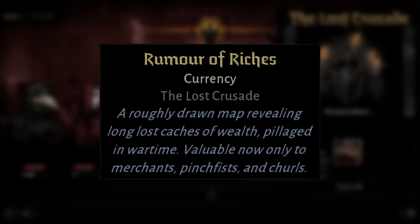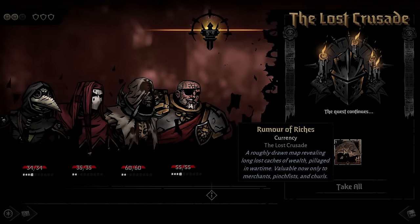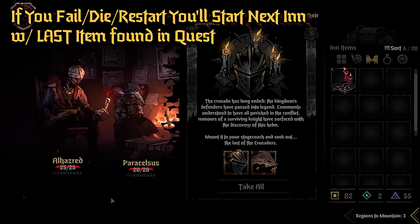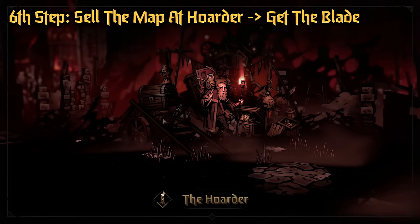The Rumor of Riches is only valuable to merchants, so you're going to take this item to the Hoarder, who you may have run into earlier during the quest — you may have noticed he already has a special item. One important note: if you do end up failing your run or quitting, you'll actually start with the last item that you received, so you can always continue on.